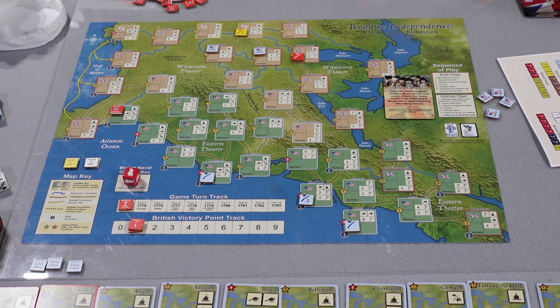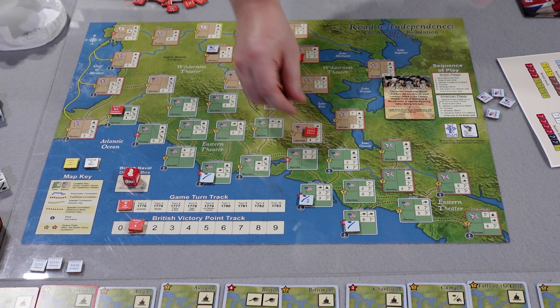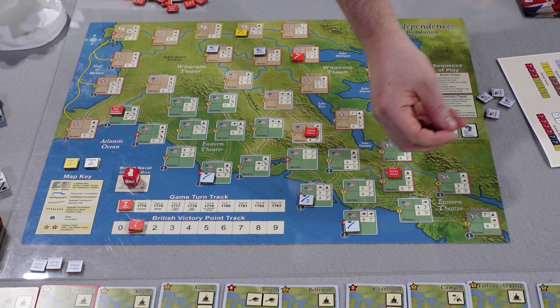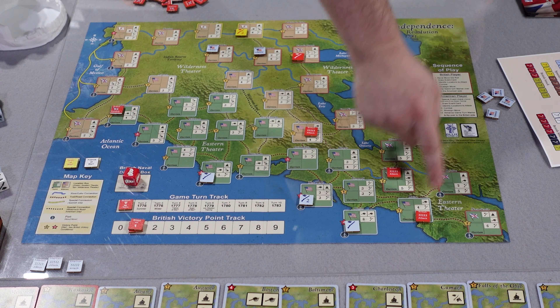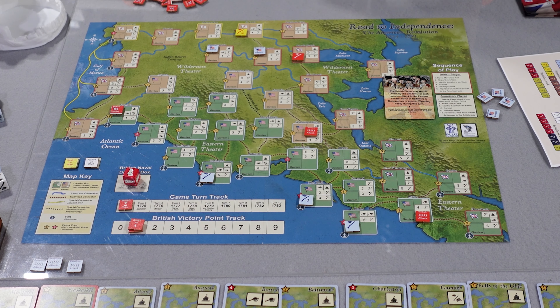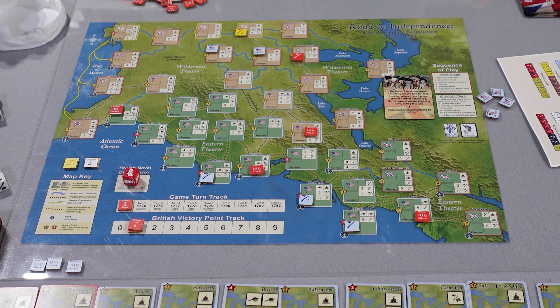You have three attack markers and designate where you're attacking — from one area to an adjacent area. For example: an attack from Montreal into Ticonderoga, and an attack into Maine. Typically you can only attack from an adjacent space, but with naval moves you can go further. So instead of Ticonderoga, the British Navy with troops can attack Baltimore because there's a port there.